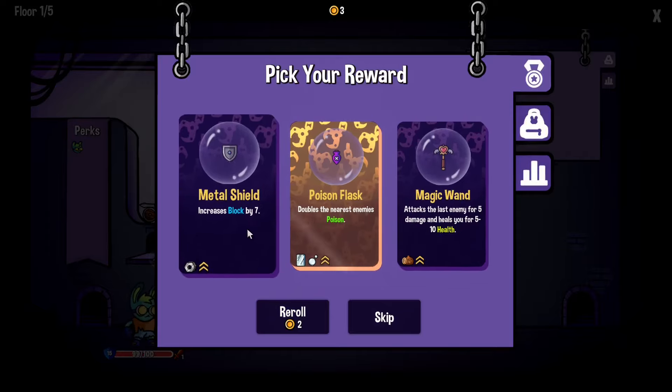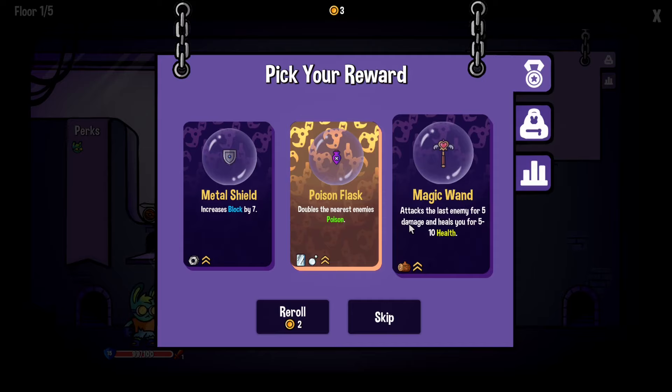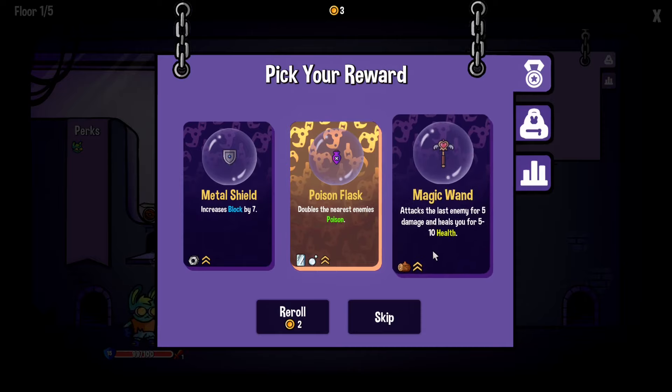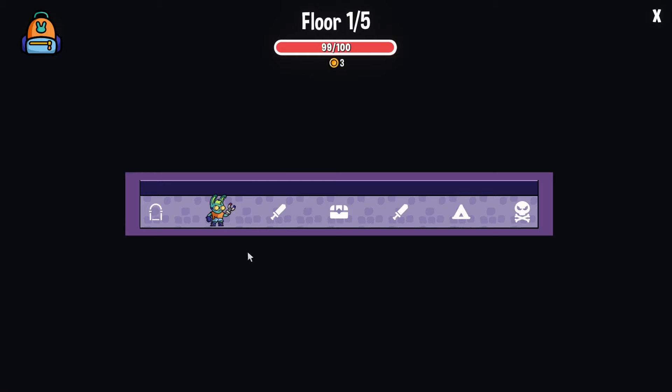We then get to add an item — something that's in our little hopper that we can collect with the claw. Attacks the last enemy for five damage. We could just go with a shield — that's a metal item. That could be pretty good. Or there's something that heals you, though it's wood. I think I'm going to go with the shield.